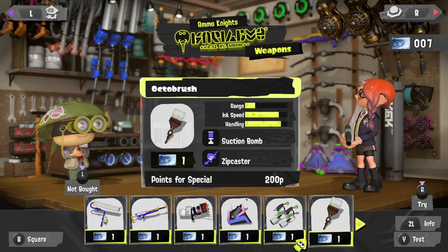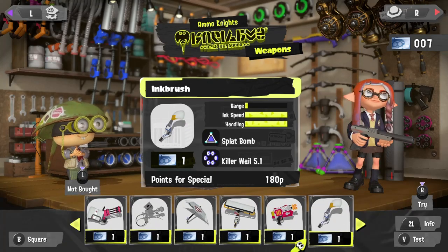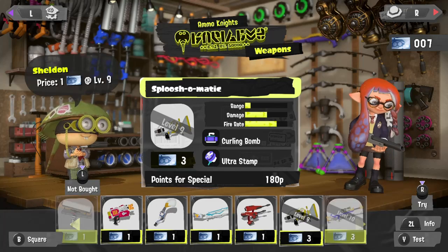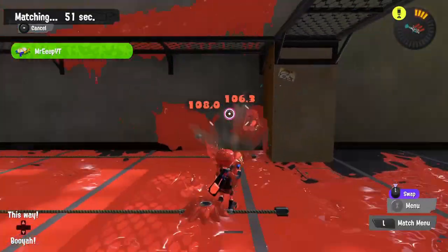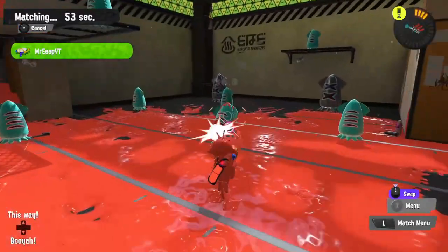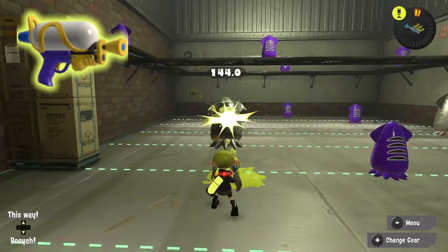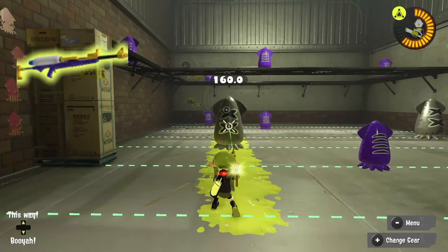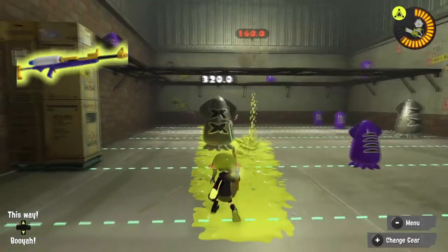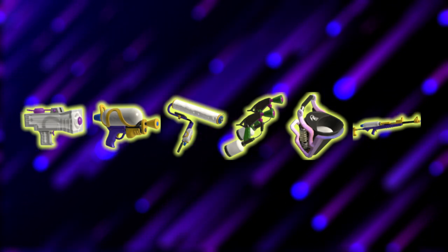There are a plethora of weapons in Splatoon 3, and with so many different weapon types it's hard to decide which weapon is right for you. Some of the best beginner weapons that will give you a good insight and introduction to the different weapon types include the Splattershot Jr, the Splattershot, the Roller, the Duelies, the Slusher, and if you're really feeling up to it, the Charger Sniper Rifles.